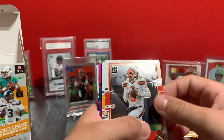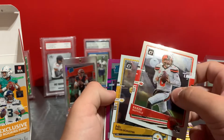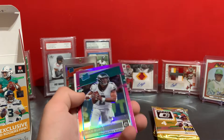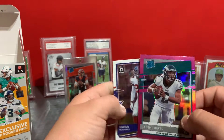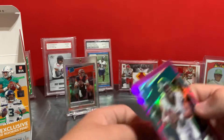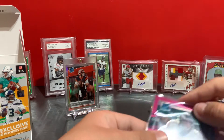And then we got Baker Mayfield, JJ the fish — come on — Hurts! Jalen Hurts pink raider rookie! Nice — Xavier McKinney rookie, he's one of the top ones you're looking for too. Hurts pink raider rookie, nice!